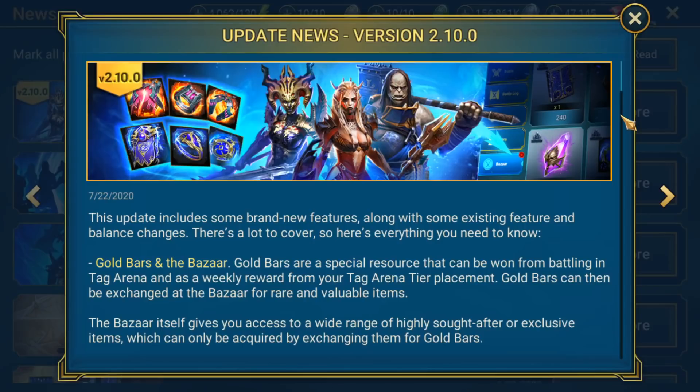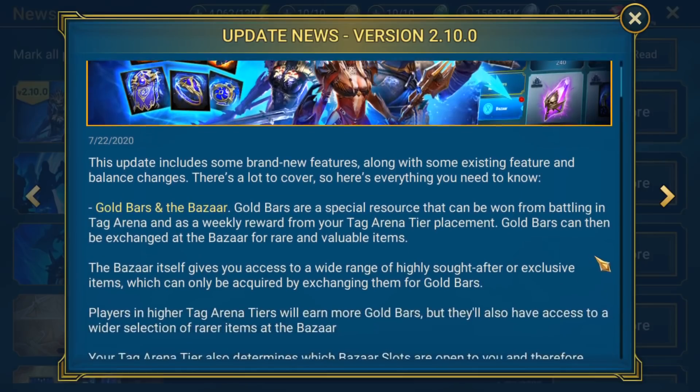I really wanted to focus on the very first thing, which is the bazaar, because there have not only been some changes since the last version that we saw — the prices are a little bit different — but also we now know how many gold bars you actually get per victory, how many gold bars you're going to get each week at the arena reset, and you can kind of line up the prices of how much stuff costs in the bazaar to see if it's going to be worth it or whether it's just going to end up taking too long.